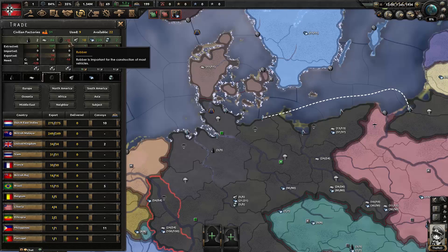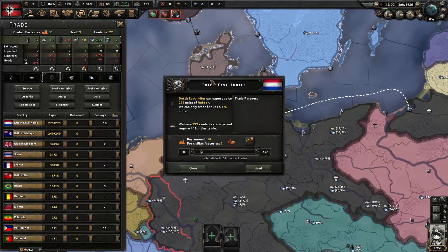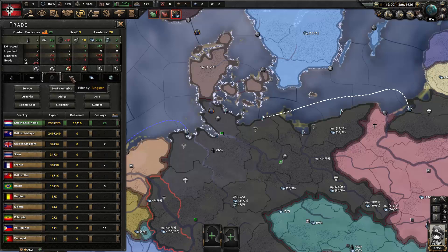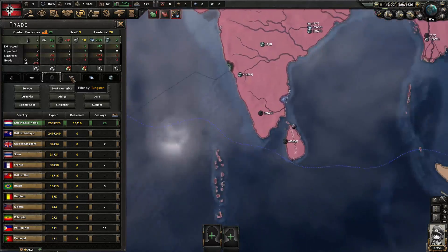We click on the Dutch East Indies and a menu pops up showing how much they can export. You can see convoys are required for this. The game automatically selects the amount of factories it recommends trading. Click Send — now we have a trade with the Dutch East Indies for 16 rubber for 2 civilian factories. It's 8 resources per 1 civilian factory. You can see the blue convoy line going all the way through the Suez Canal.